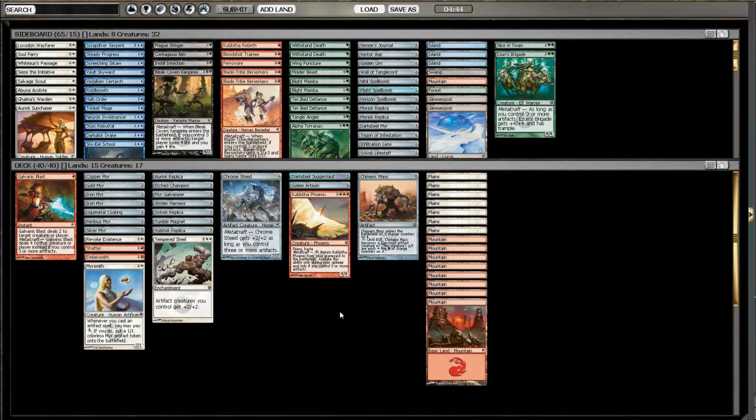I think this deck doesn't need that much mana because of the amount of 2-drops it has, and most of these cards seem easy to cast other than maybe the 5-drops. Kamiak Mask can come down at any point. There are a few random cards like Grey Ogres and 3-drops - Orioc Replica or Volshock Replica - that don't look great on their own, but they're artifact creatures and Tempered Steel likes that. So I submitted the deck. We'll join you back here for Round 1.